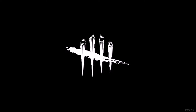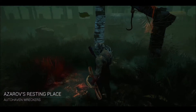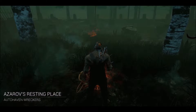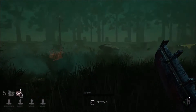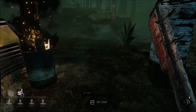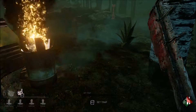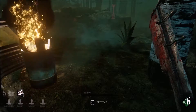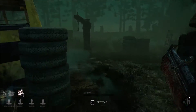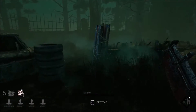I got this awesome perk where if you stand still for a moment, all the heartbeats go away. And if you don't know what Dead by Daylight is, it's basically a killer versus four people, and the other four campers are trying to turn on generators to get out of the site. If I do this right here — I think it says six seconds — there it goes. And now they can't hear my heartbeat or anything. They can still see me, but it's pretty cool.